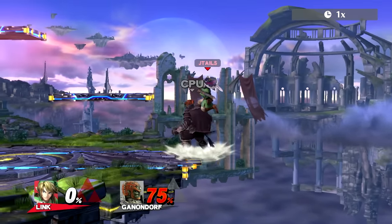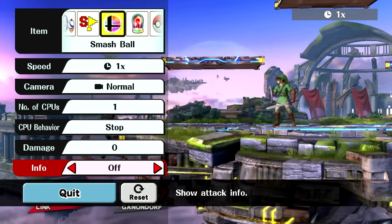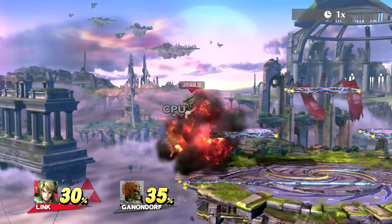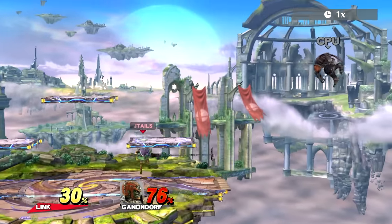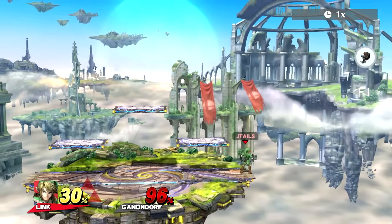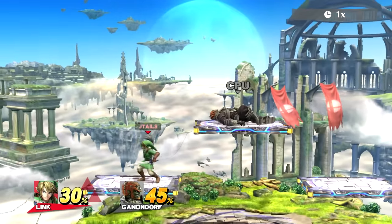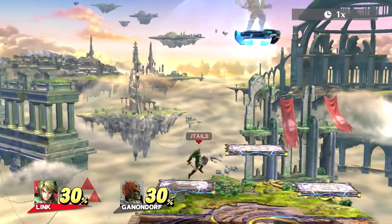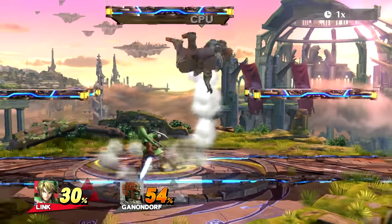Bomb toss into nair is one of my favorite Link setups, and then you can look for the back air. Another thing is back air into B-reverse arrow. After the bomb toss, sometimes you'll see me go for nair into back air into B-reverse arrow. Things like that will work. Another confirm is Z-air into dash attack at certain percents and on certain characters. Also jumping off with down air — down air is a good kill move and it can spike if you hit with the right hitbox right as it comes out, which is good off stage with a nice read. Otherwise it kills vertically, which is also great.